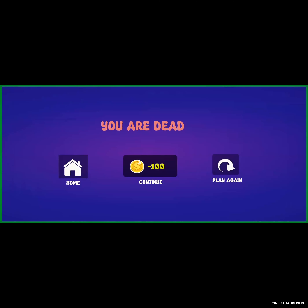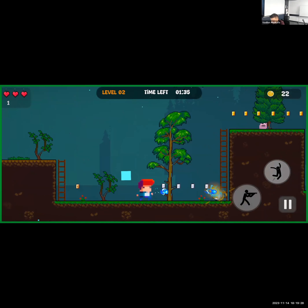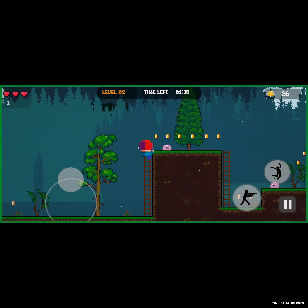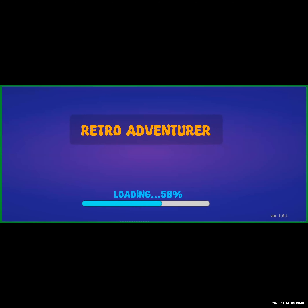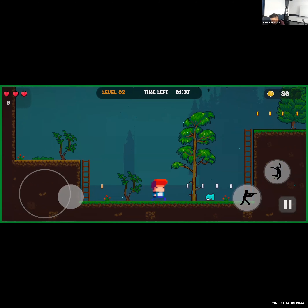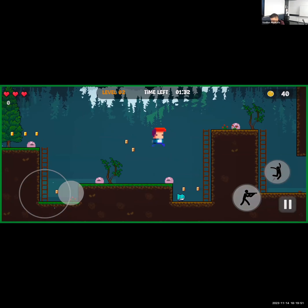I think I ran out of time again — at least I'm dying from time running out. So when I run out of time and click continue, it still uses my coins. I'll have to make different logic: if a player runs out of time versus if a player is dead, because when you run out of time I don't think I can give the player the option to continue. Oh wait — this is level 2.